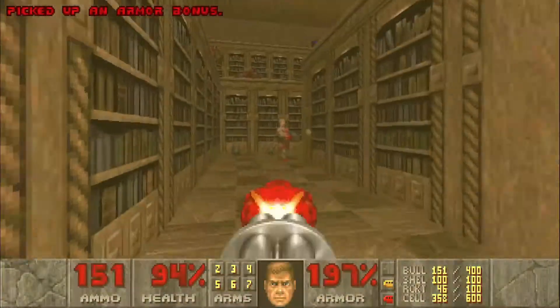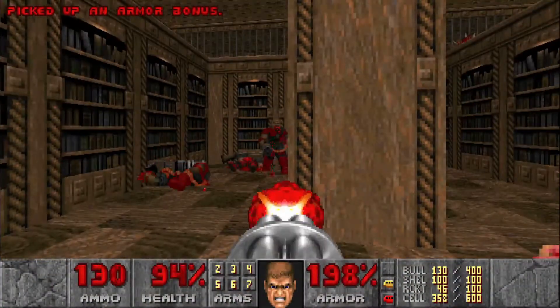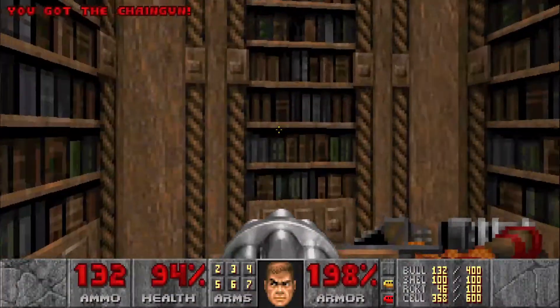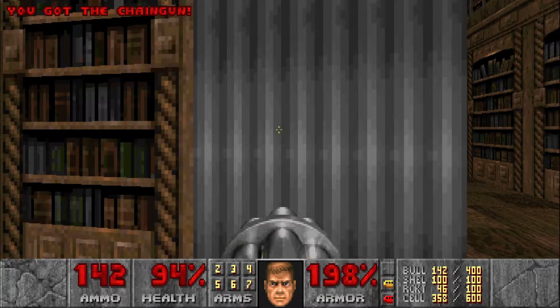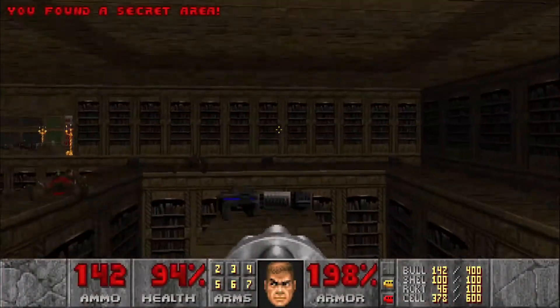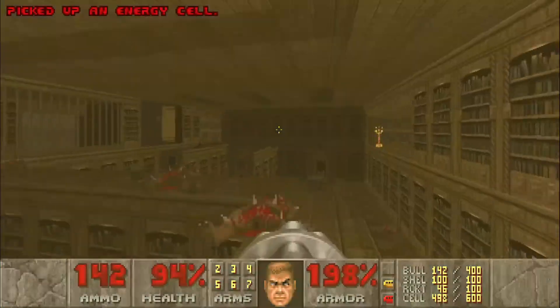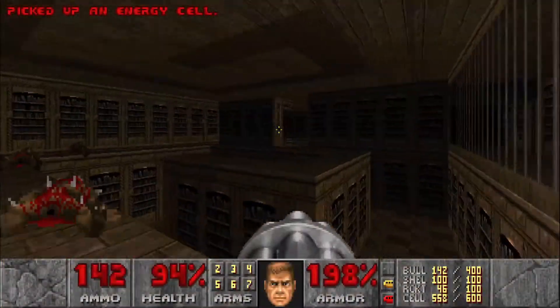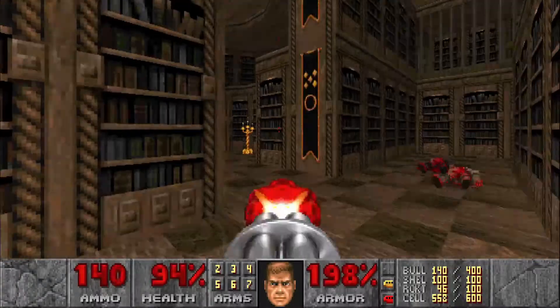Make your way around this little spiral section. You can hit this bookshelf here which is going to lower it, and you can ride it up for another secret. Grab a bunch of energy cells there, then head into this area.